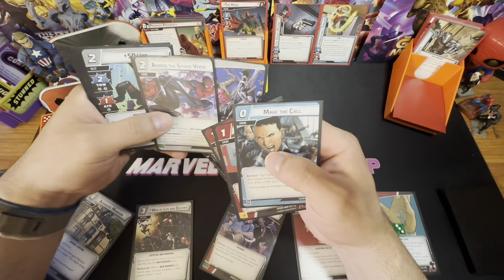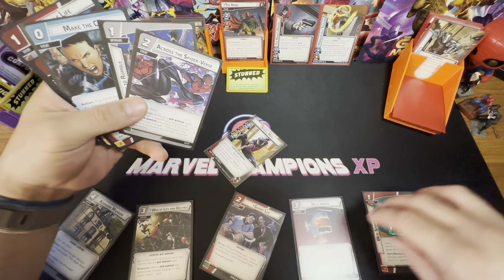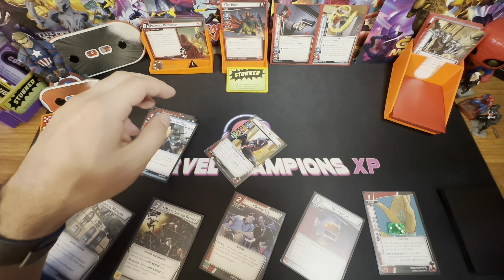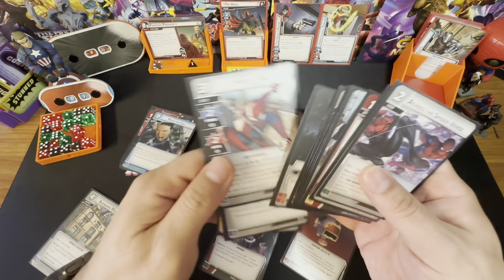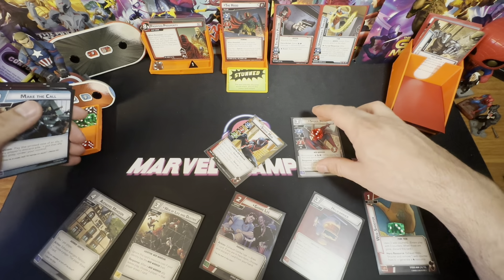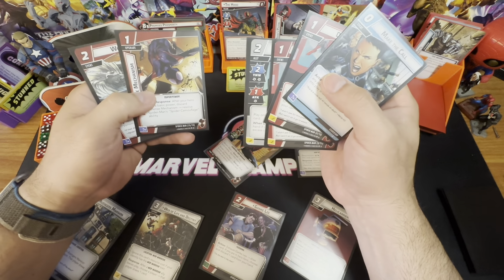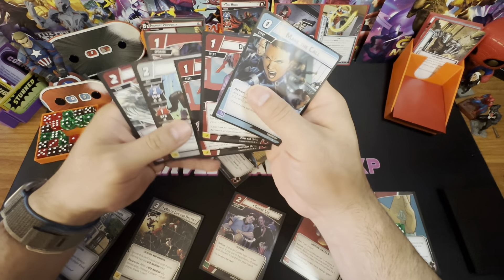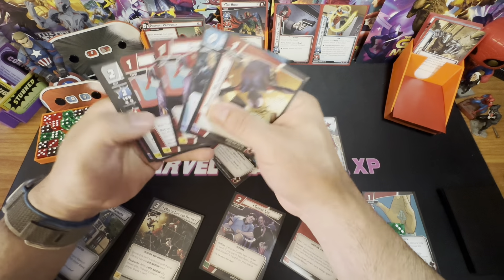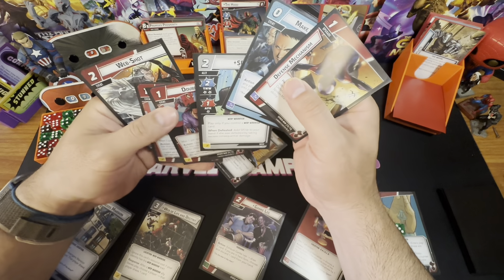I'm going to flip right now. I'll use Helicarrier, Ready to Rumble, and Across the Spider-Verse — exhausting Web of Life and Destiny, which I never normally do — to put Pete into play. He's got three health. Now I also want to use the Defense Mechanism upgrade, which I'm really interested in. I'd like to get Spider out too, but I don't necessarily need her this second.